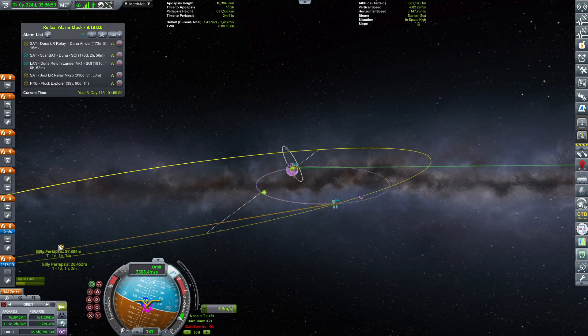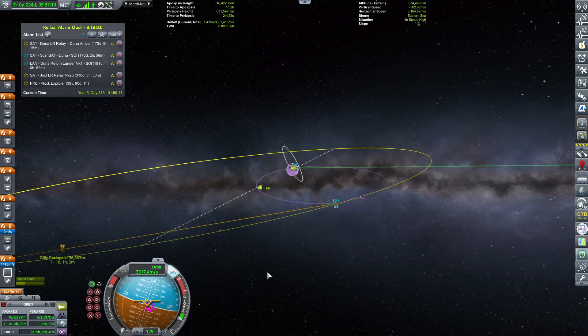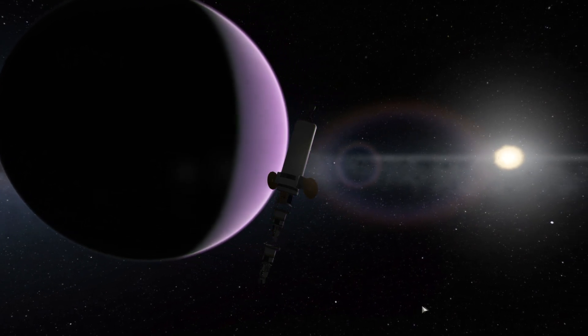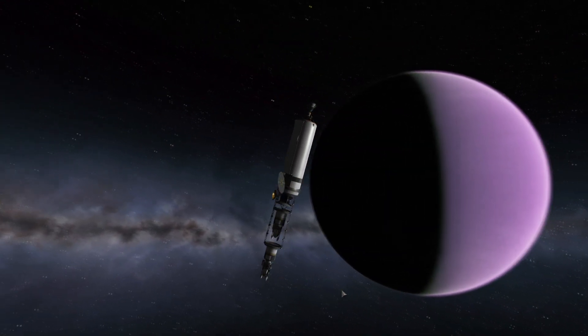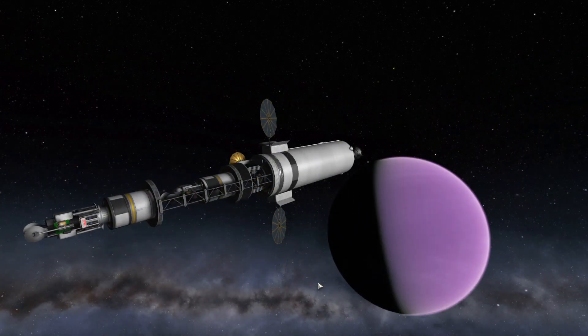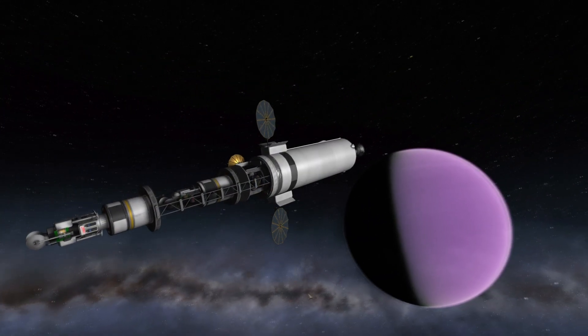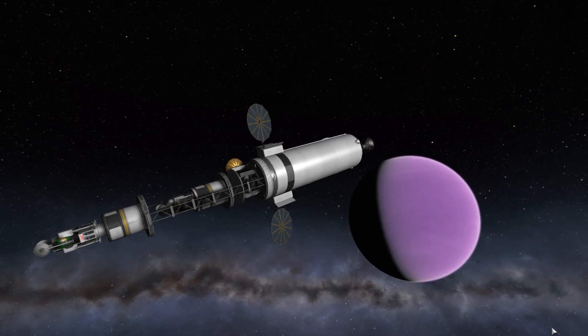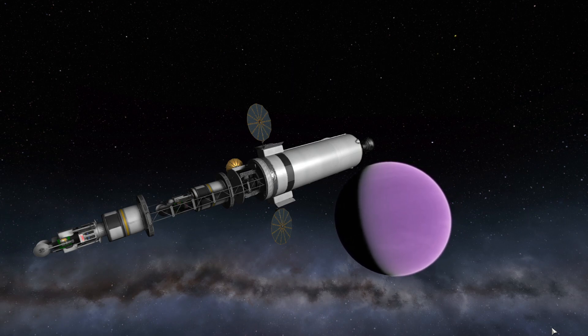Alright, we have a Gilly periapsis of 37. I think it's good enough — I'm not going to fiddle too much. Let's go and transfer to Gilly's sphere of influence. While we do that, we can enjoy this beautiful footage of EVE and our mega ship deployer leaving the EVE sphere of influence to capture around Gilly.